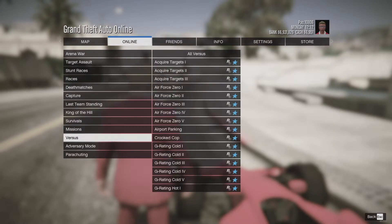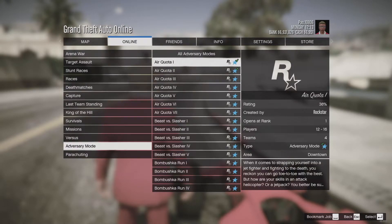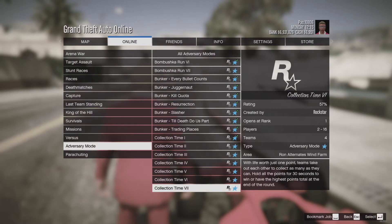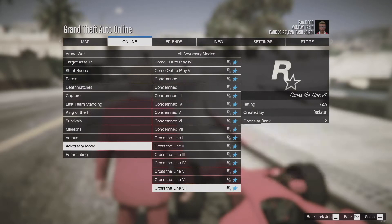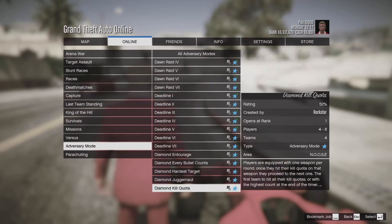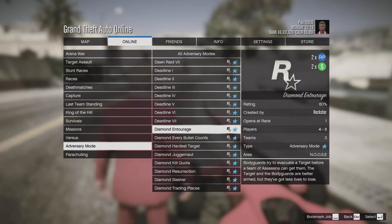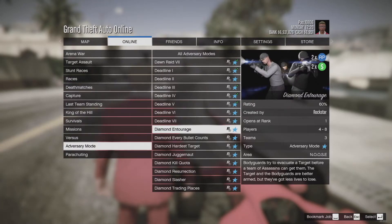This week we also have three new adversary modes from Rockstar, which they call the Diamond Adversary Series — things like Juggernaut and Bunker-style modes, but set in the Diamond Casino. They're also on double money if you want to jump in.